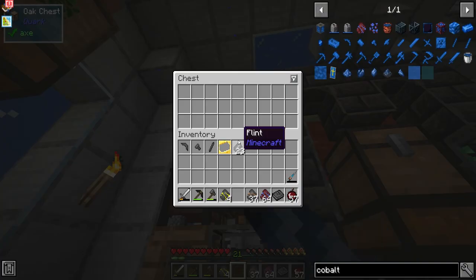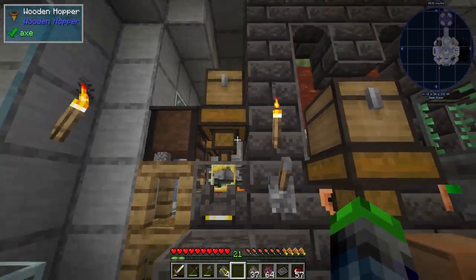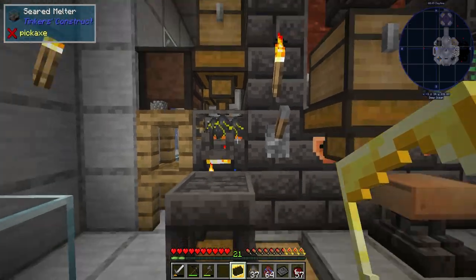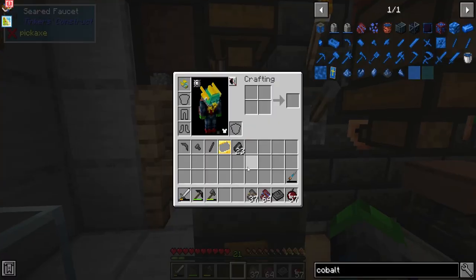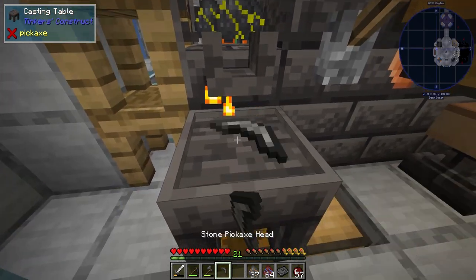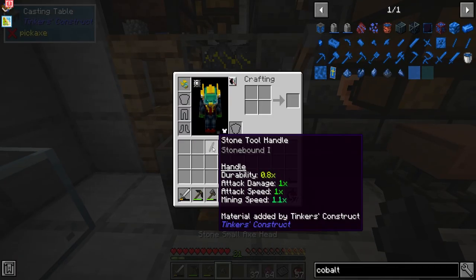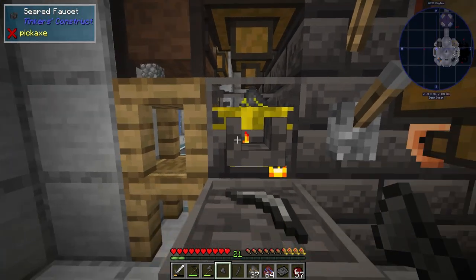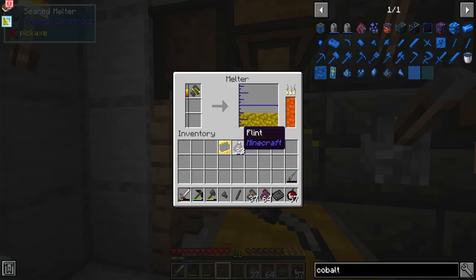To continue on, we're actually going to need to put some gold in here. We need to hold that cast later on — we need to make a few more casts: a stone pickaxe one, a stone small axe head, and a tool handle. So those guys go in.